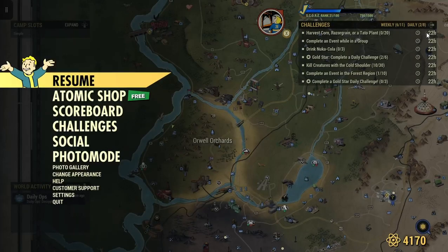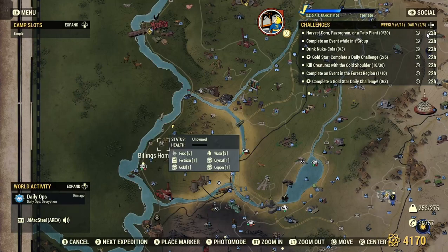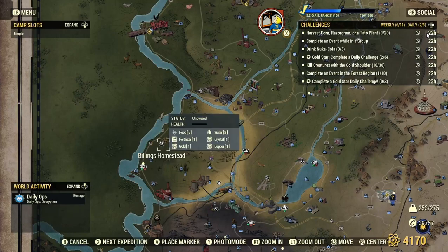If you've been watching my videos, you'll know that a very popular spot for corn is a homestead. A popular spot for razor grain is Billings Homestead, just on the other side of the building of the workshop.